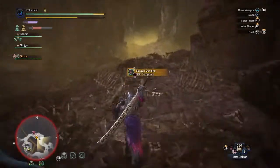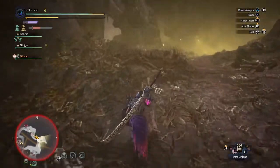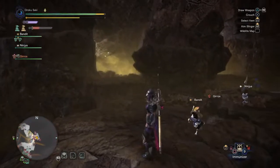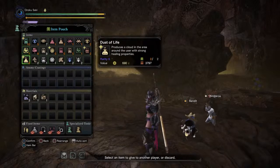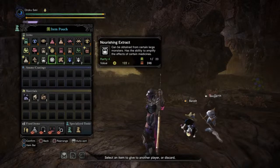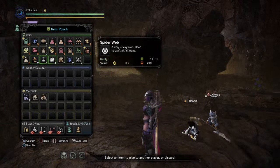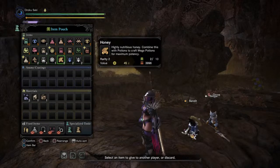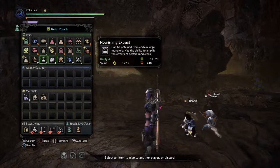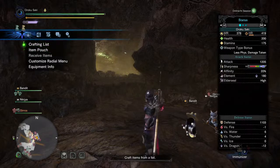The funny thing about the immunizer is it's really easy to acquire. Let me run into this safe spot around the corner and I'll show you. Just roaming around in the rotten veil I was able to find — and I'll show you in my item pouch — some honey and some bitter bug. Not only that, but I found some mandragora. These three components are very important if you want to make an immunizer. First you make the catalyst by combining the honey and the bitter bug.